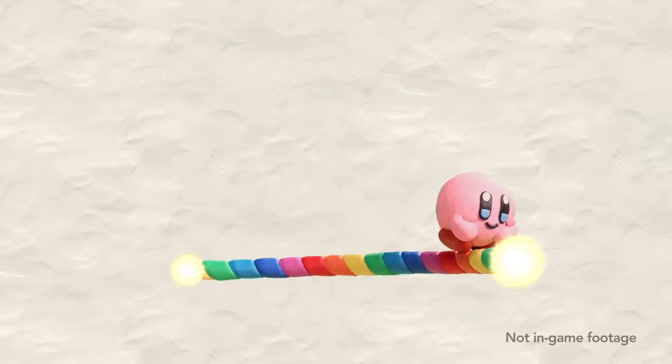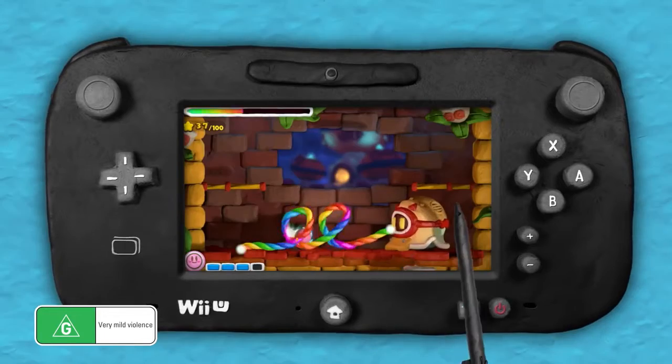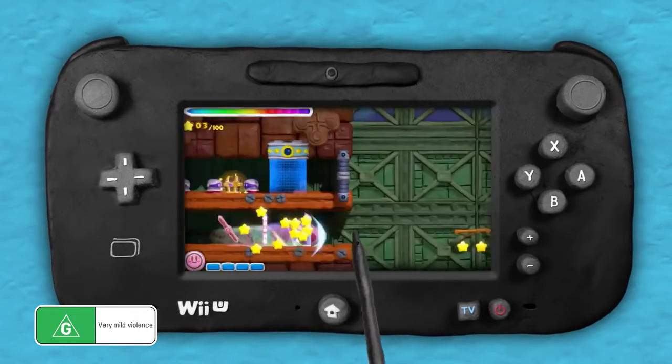Hey! Kirby's on a rolling rainbow adventure. Draw bright bridges, colourful corkscrews and spinning spirals.